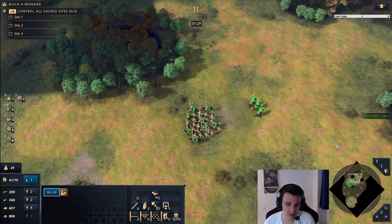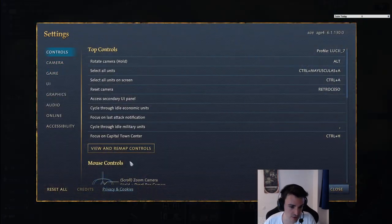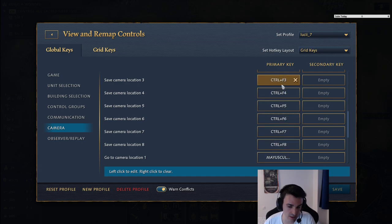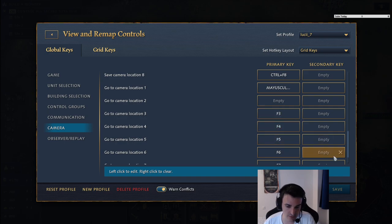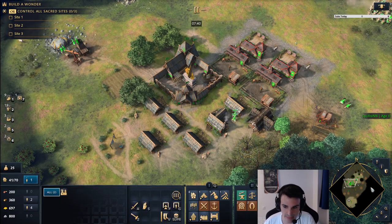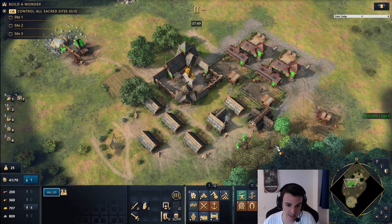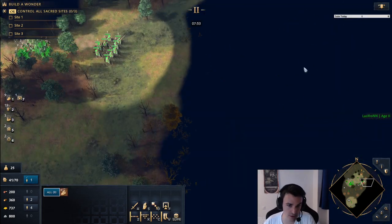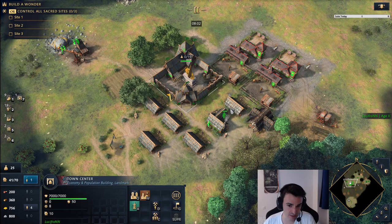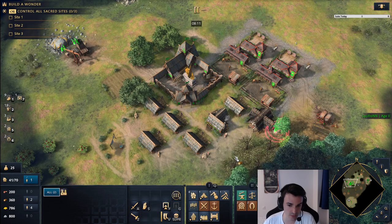The second thing I want to cover, which is probably not used by most players, is camera keys. At the very minimum, I suggest you use one camera key for your main base. If you go to map controls camera in the settings, it works like a control group but just for a location. You set it with Control F3, Control F4 — you can put these wherever you want — and then you go to them with F3, F4, F5. This allows you, regardless of where you are on the minimap, to press F3 and instantly get to your main TC. When you are being raided, it's really smooth — like pressing F3, box-select, then shelter. This can save a few villagers, which is really important. The higher the lethality in the game, the faster you want to react.